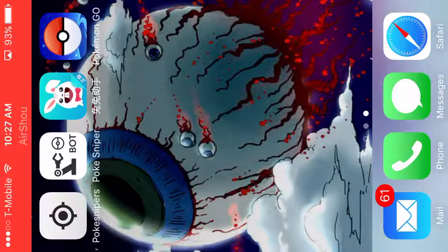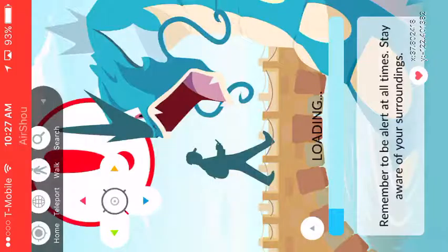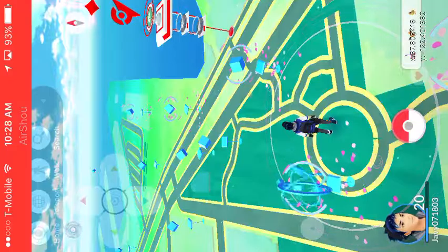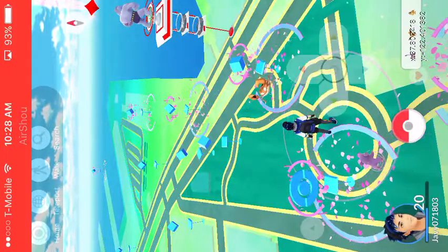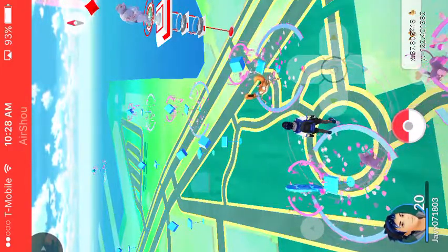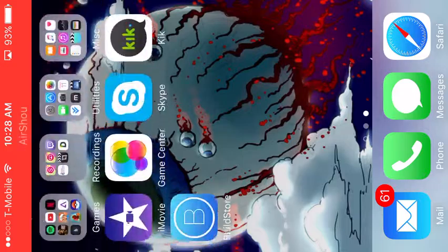It'll come up as a soccer app but when it's downloading it'll come up as Pokemon Go. Open up Pokemon Go and basically it's a tap-to-walk app — you can teleport, there's a home area full of PokeStops, you can change your walking speed, and you can search for Pokemon around you. That's how you get the Hack Pokemon Go.